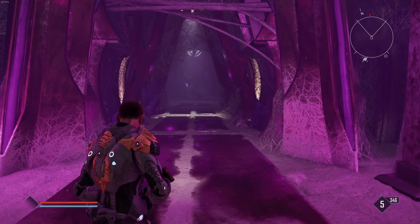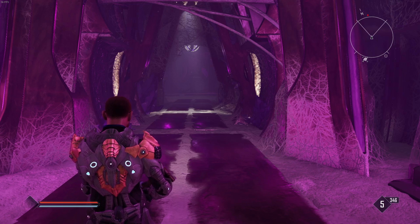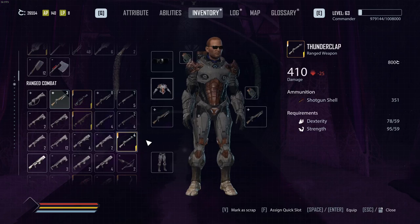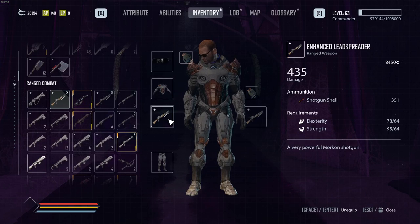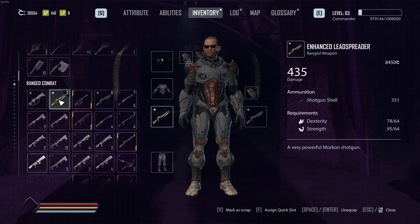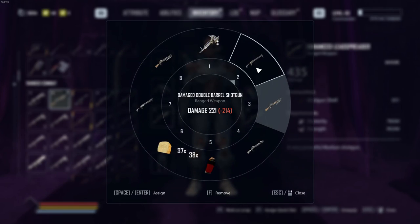What I've done is found a behemoth and I have a save spell, also with a troll, so we'll test the damage and see how this fares. I have the weapons assigned — double barrel and lead spreader — so the first one we're going to start with is the lead spreader.